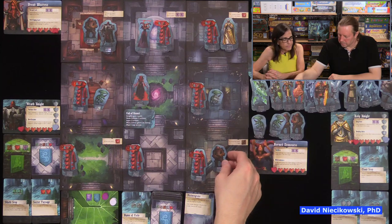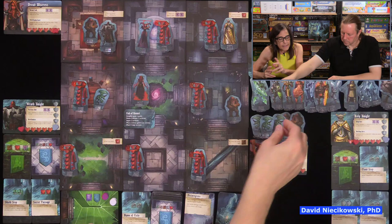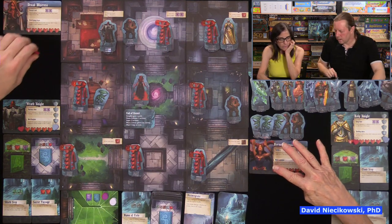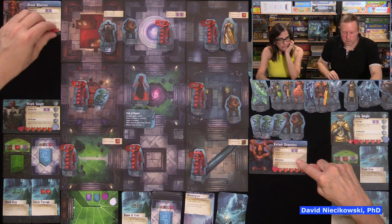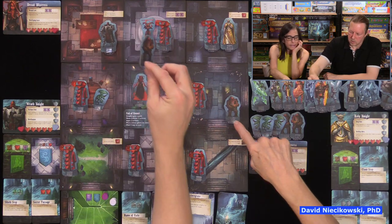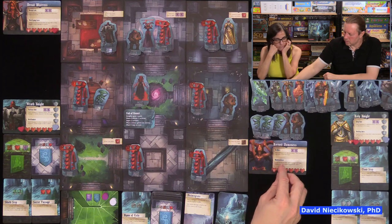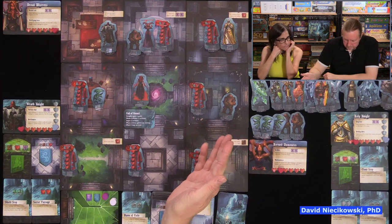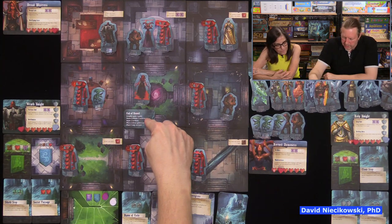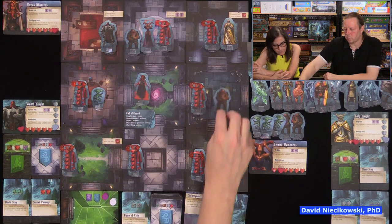Stone golems get two actions. One golem moves and does a melee attack killing the imp. The other golem moves one, does a melee attack, kills another imp. Now the imps get two actions. One imp heals. The other has two actions — if it was injured, it must heal first, then it can use its remaining action. An imp attacks an elder but a knight blocks it by going in with their shield.